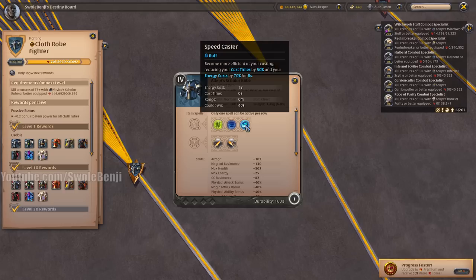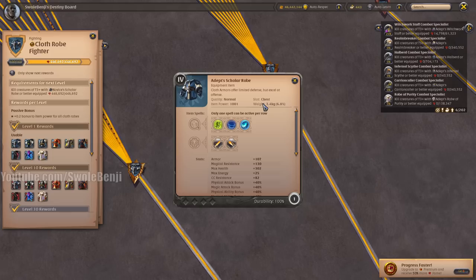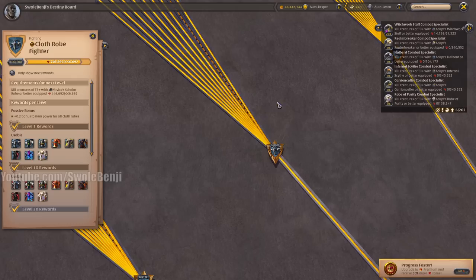Starting off with the Cloth Robes — the Scholar Robe halves your casting time, which is pretty useful. But the new Morgana Cape changes are going to put this on a lower tier. Essentially the Scholar Robe is going to sit on the bench when the new Morgana Cape comes out.